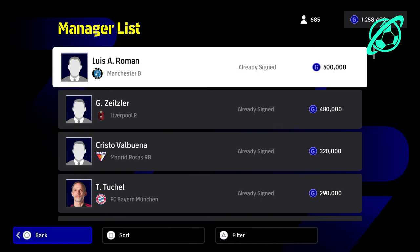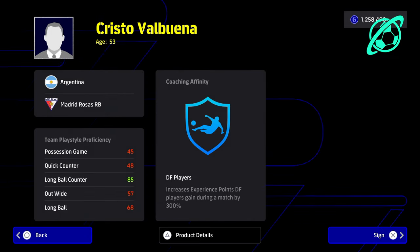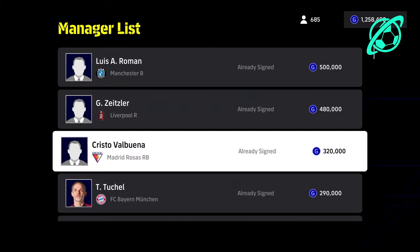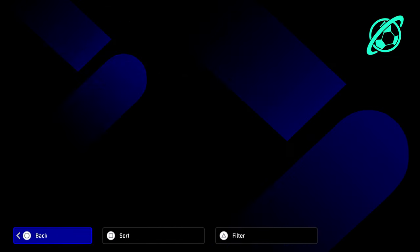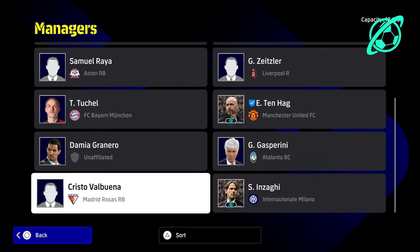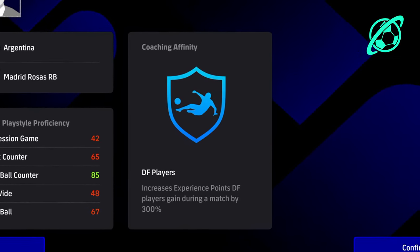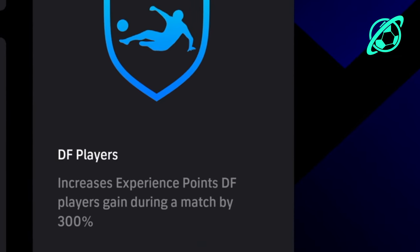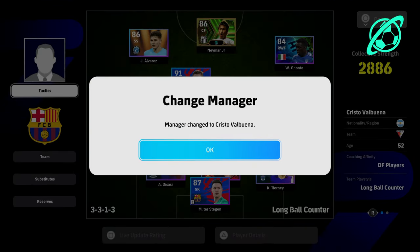With some of the special packs and special managers, and also with the more expensive managers such as Valbuena, they will have different perks and different traits. In the last video it was about players getting a 100% XP increase regardless of position. In this one, some managers actually give a 300% boost to XP per position.